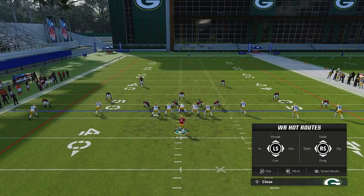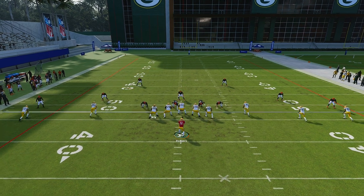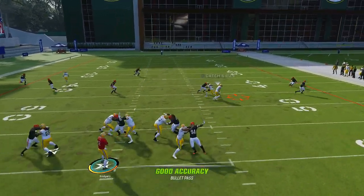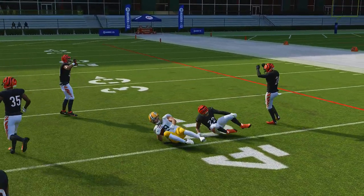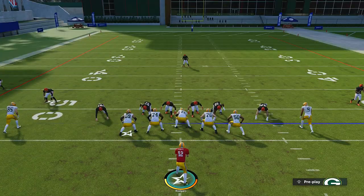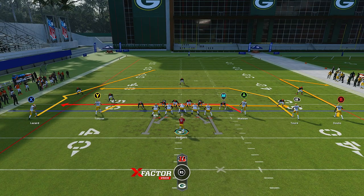You can also utilize the zig route concept. Send Y on the streak, run the out route slant — look for your A route right here. This is the move: easy money. This guy always gets open. Cover three — we just destroy cover three in these situations and scenarios.